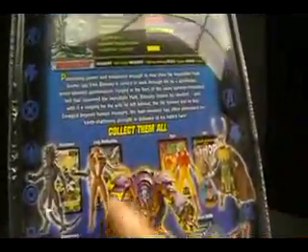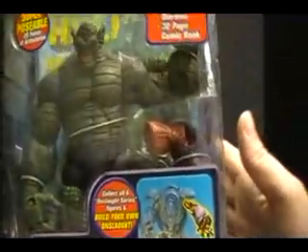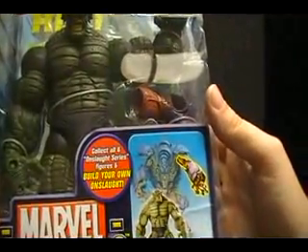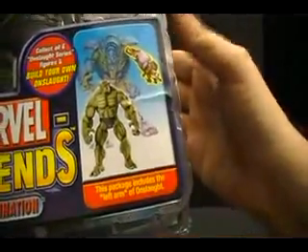Lady Deathstrike, not so much, but we'll talk about her when we get there. Taking a look at the packaging — typical Toy Biz, not going to spend too much time on it. Superposable, 26 points of articulation — he's bigger but doesn't move as much. Includes the diorama and a 32-page comic. Collect all six Onslaught series figures to build your own Onslaught; we'll be getting the left arm out of this pack.